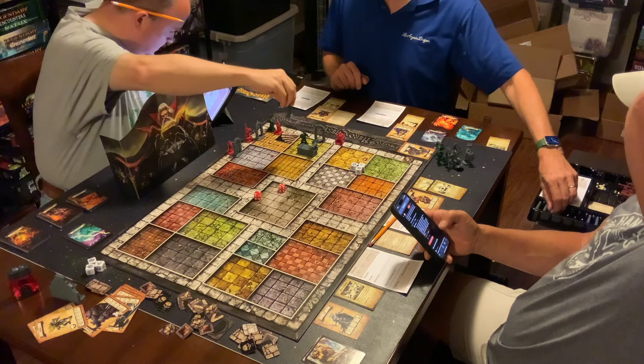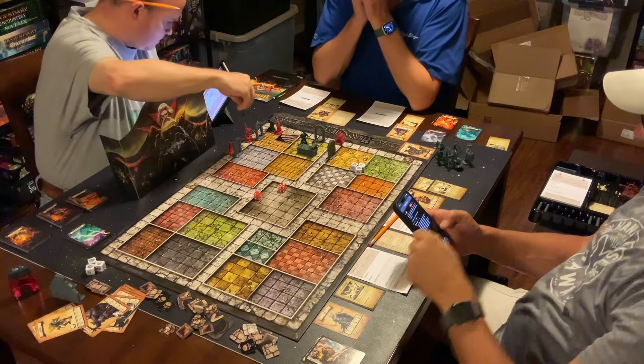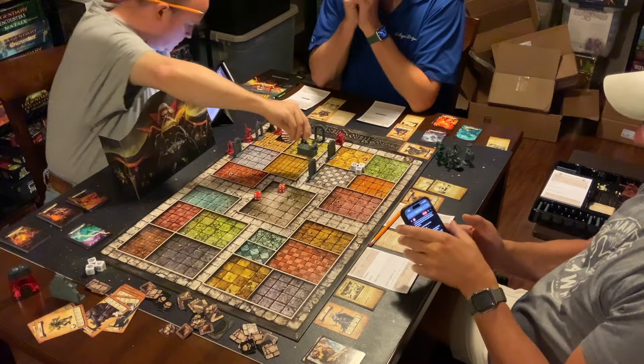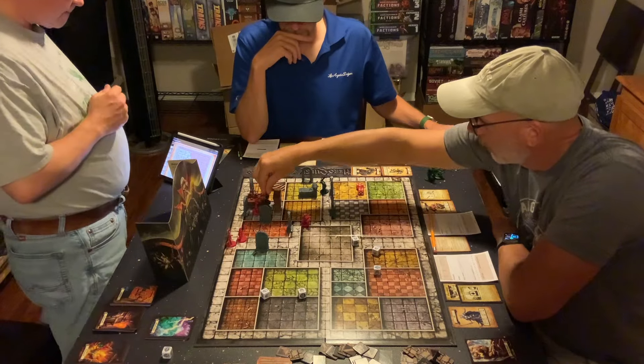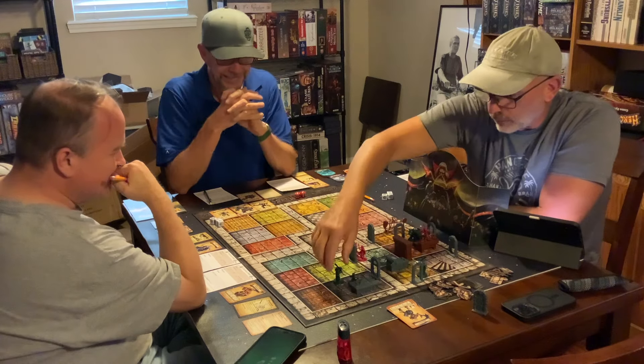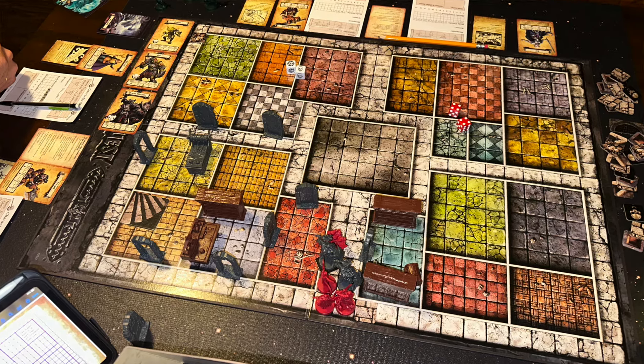The players are going back and forth — the adventurers are traveling further and further into the catacombs of this dungeon, trying to search for their objective, while at the same time the evil sorcerer is throwing all sorts of roadblocks and monsters in their way, trying to defeat them. Whichever side can complete their scenario objective wins!